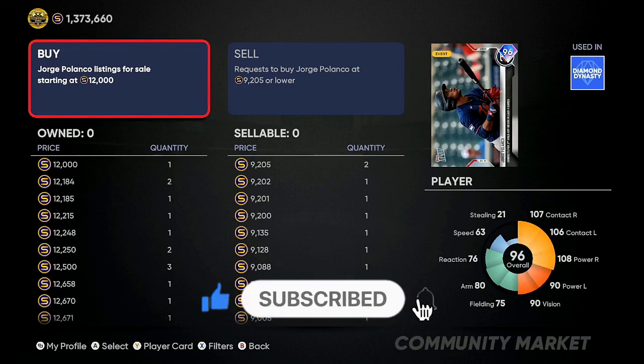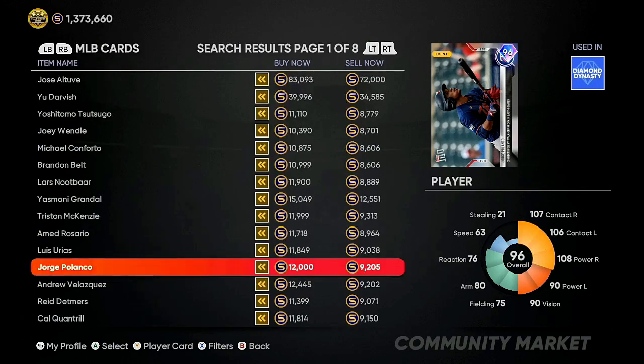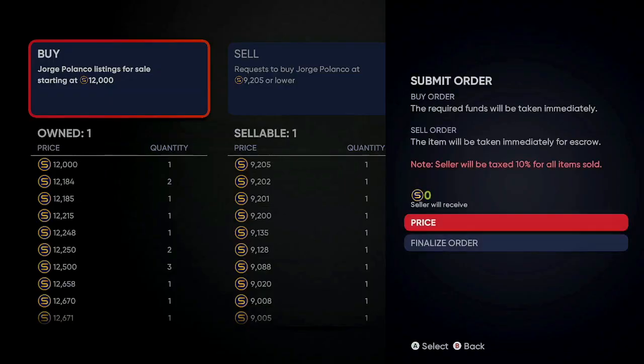Buying all these for 9,205, they will probably go up another 1,500 stubs — you can sell them for 13,500 to 14,500. Prices will start to skyrocket as people need them for collections. You can flip them right now or hold and wait for prices to inflate. The day before the program comes out this same card would be about 12,500 to 14,000 stubs — you would have made about 3,200 to 3,500 profit. The Tops Now cards right now you can make a lot of stubs.